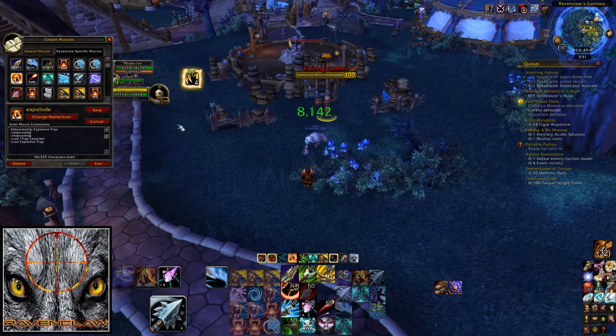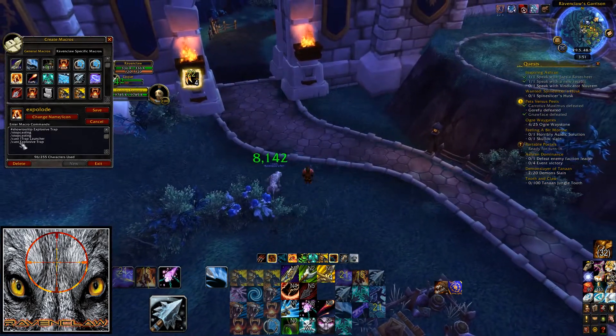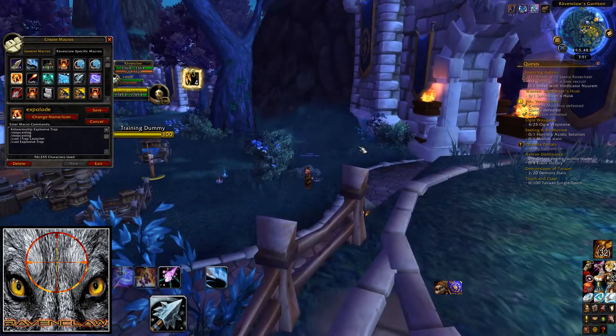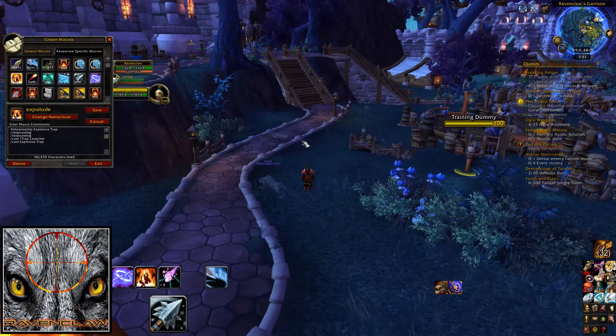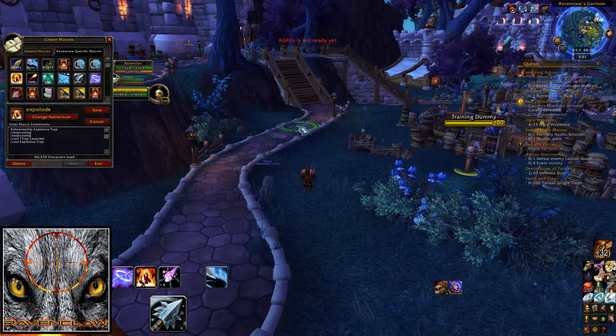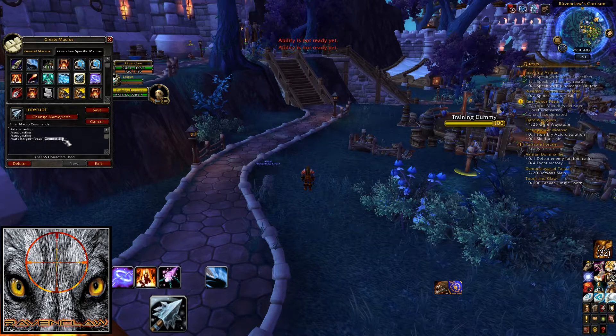Another thing my trap macro does — if you notice, it says to cast the Trap Launcher if it's not already up. There have been many times we've opened up the arena doors and I might have changed a talent pre-game and forgotten to put my Trap Launcher back on. Using this macro, it activates the Trap Launcher so it's there for the whole game. I've also got my stop-casting Counter Shot — I keybind these two. I keep the normal Counter Shot for my current target, but I always have one for my focus on another button, so when I see a cast or we need the kill, I can simply hit it and it's done.